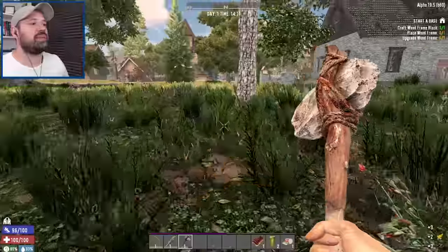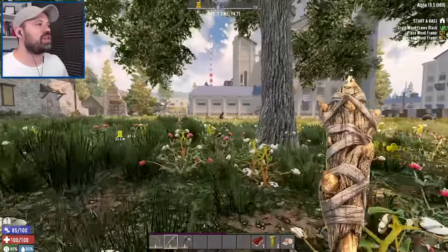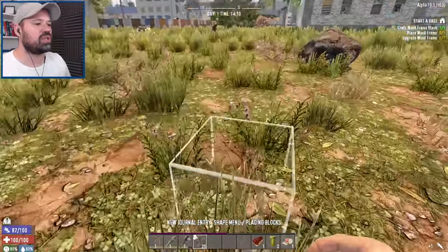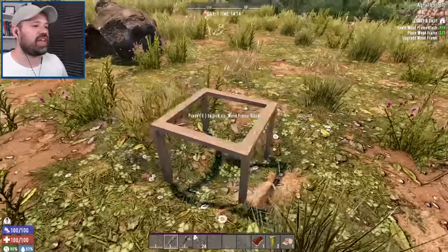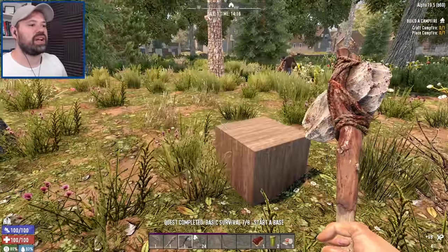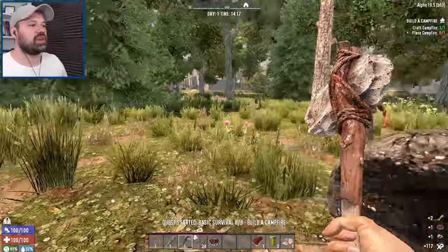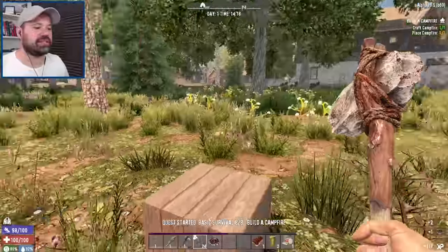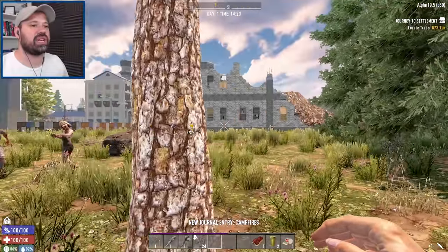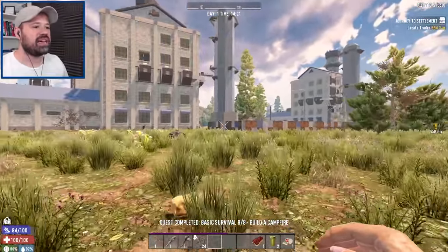There's also a bit more difficulty because of the sheer number of zombies. We're going to finish our quests, place the wooden frames and the campfire - I think that should trigger the trader. There we go, beautiful. The trader is located 600 meters this way, so we'll be moving on. Oh, we already found some armor - very nice.